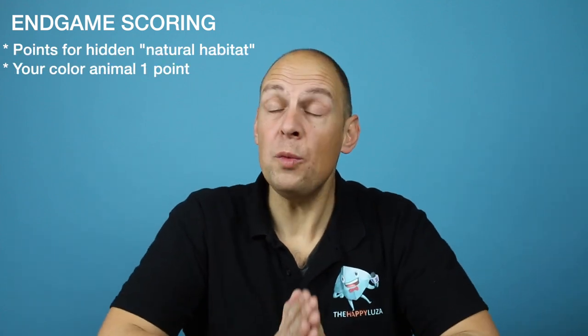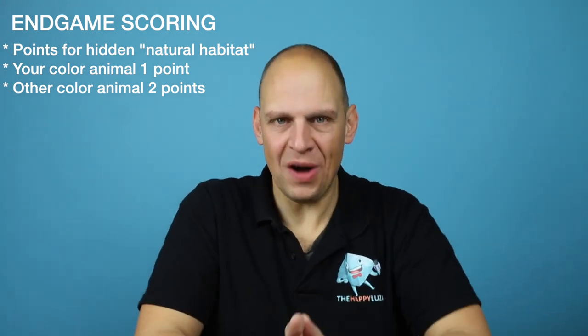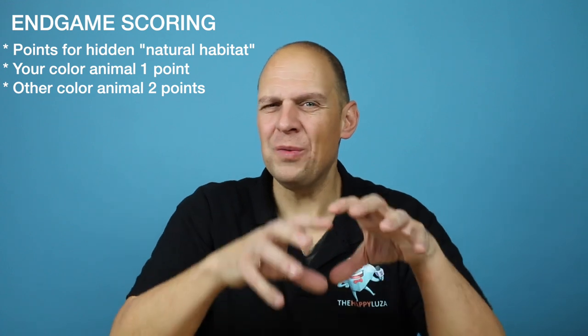Beginning with the end of round 3, there are animals that are looking for a home planet, and you will want to lure them to yours. At the end of the game, each animal of your own color that you have collected will bring you 1 point, but animals that do not match your natural habitat card will bring you 2 points — animals of different colors than your own are worth more. Every animal will choose the planet that fits their conditions best. The bear, for example, will settle on the planet with the largest forest region.